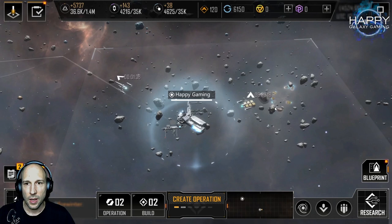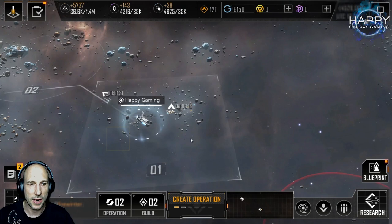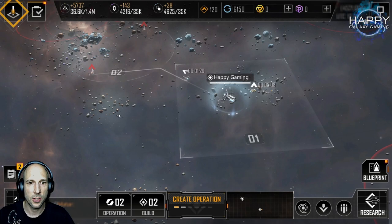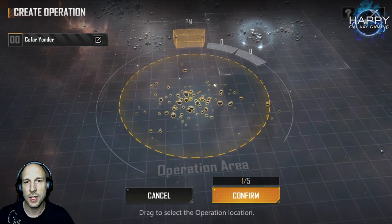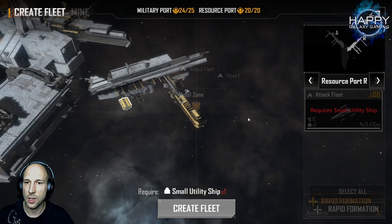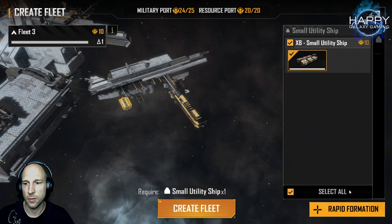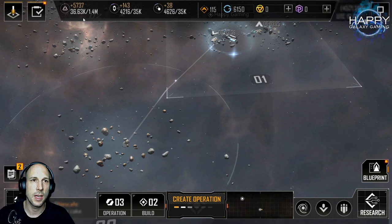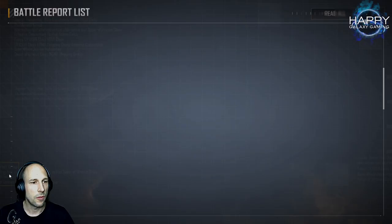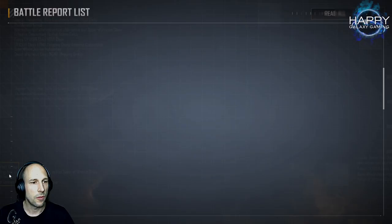Now we already know how to gather resources by mining. We cannot send another miner to the same position, but we will need more resources later. We have a metal zone very close by and can send our newly built miner there if we have another operation zone. We build the operation zone, go to rapid formation, select the mining ship, create the fleet, and send it out. At the moment we get 5,737 metal per hour, 143 crystals, and 38 deuterium. As soon as this fleet arrives and starts gathering resources, we will get even more metal per hour.